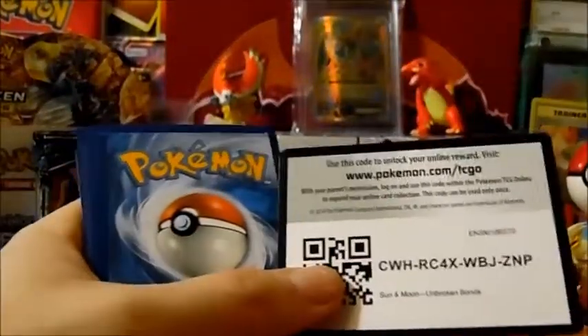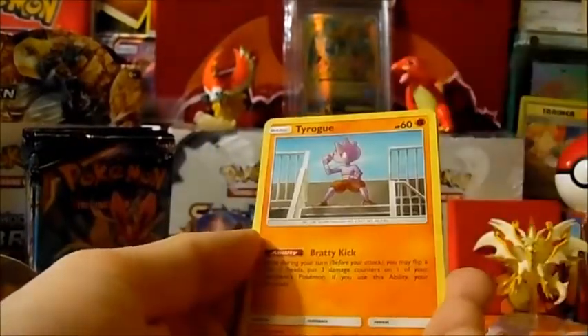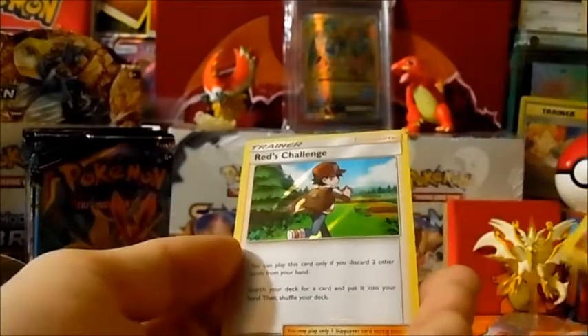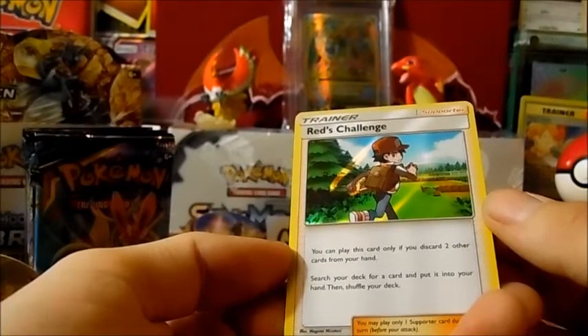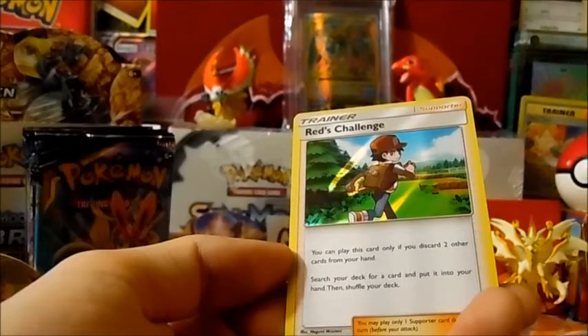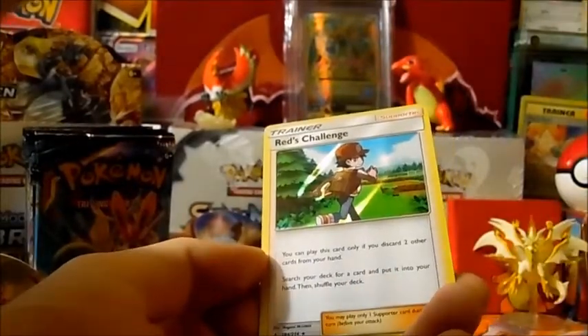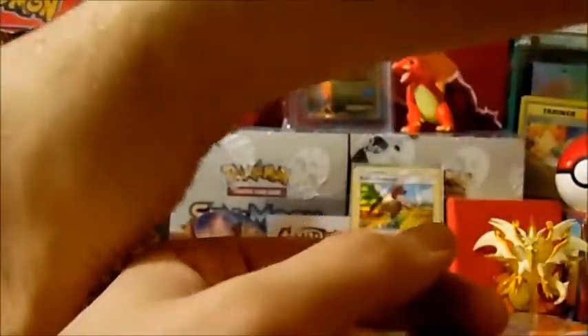Next pack here. White code. Steel Energy, Green's Exploration — gonna be a really good full art, I want that card — Tyrogue, Happiny, Ekans, Carvana, Litten, Clefairy, Seal, Cubone reverse holo, and a Red's Challenge holo. Wow. You can play this card only if you discard two other cards from your hand. Search your deck for a card, put it into your hand, and then shuffle your deck. That's really cool, you guys.